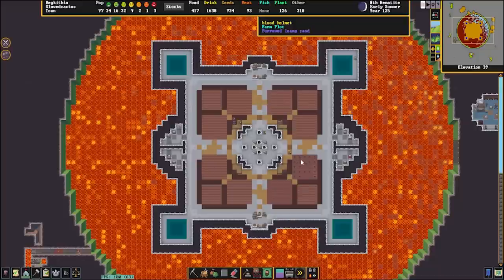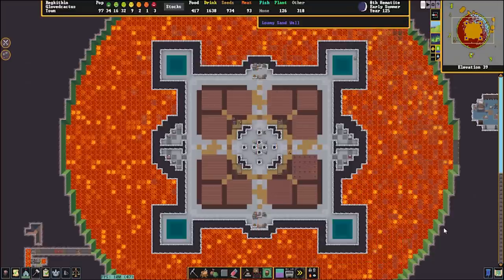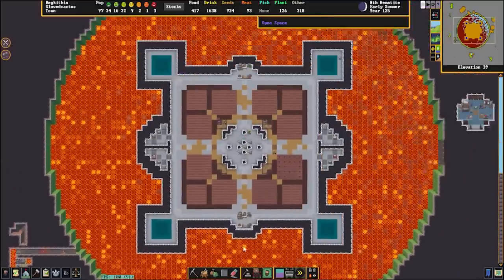Somebody knocked over a statue here — what a shame. As we move down, we have a farming layer where they're growing plump blood helmets. I guess those are a modded plump helmet variety. This save is also quite modded — there were like 12 mods in the mods folder. So I definitely had to load up some mods and I'm expecting some things to be a little bit different.